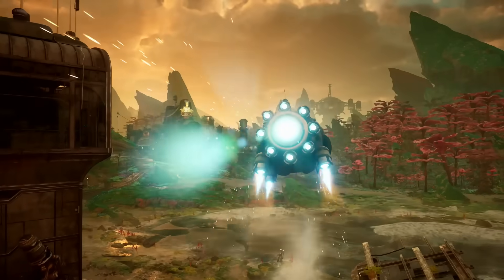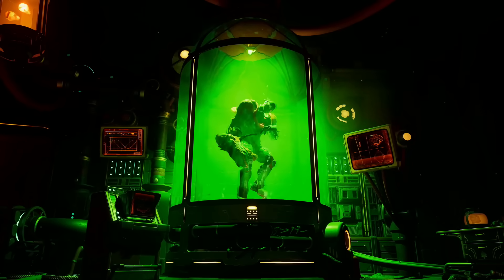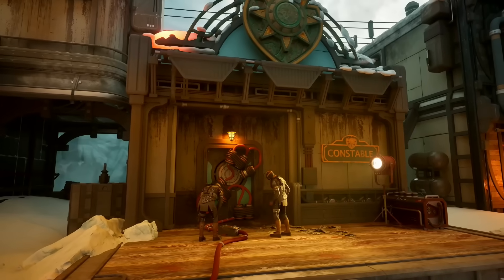Outer Worlds 2 is a single-player open-world action RPG from Obsidian, built on Unreal Engine 5. With support for DLSS, FSR, and XeSS, as well as frame generation for Nvidia and Intel, is your GPU up for playing it?